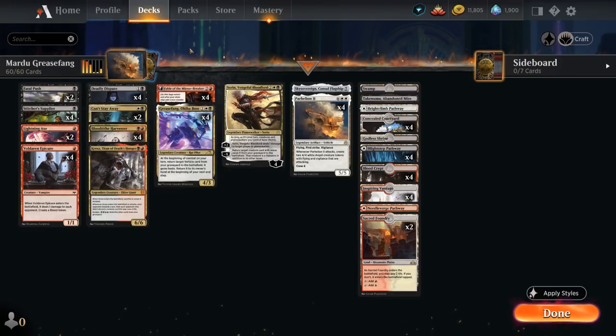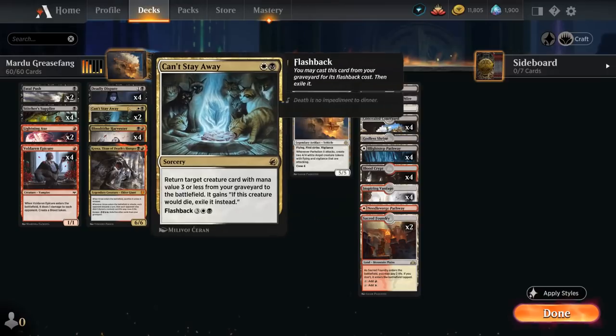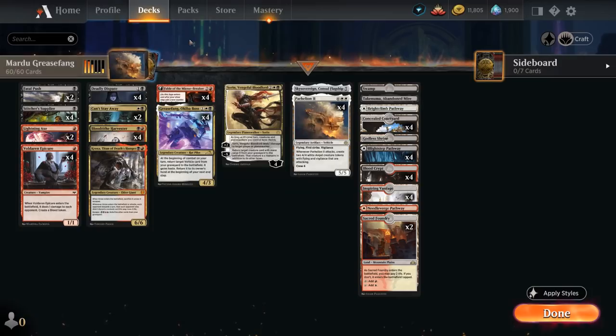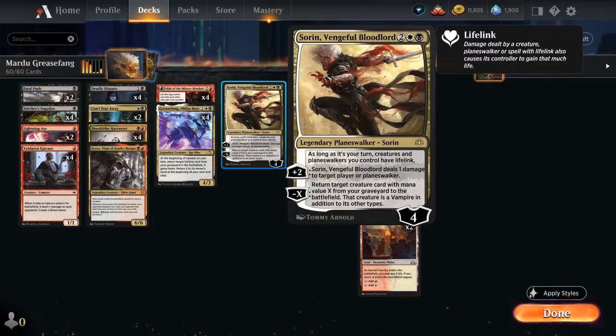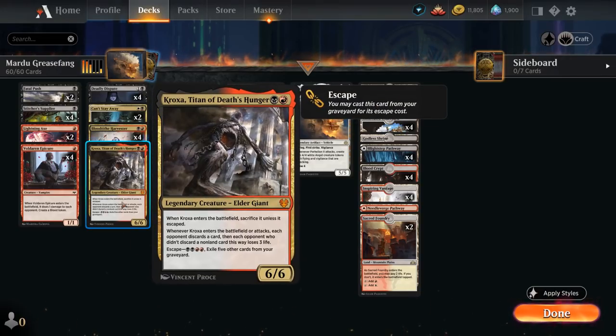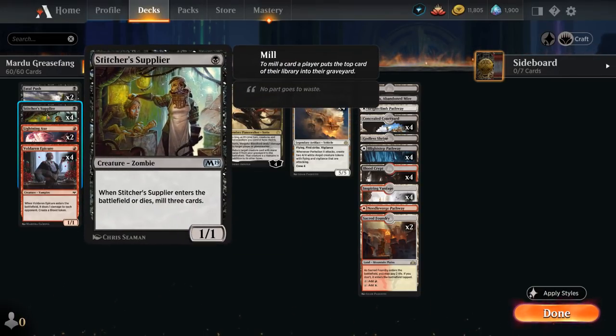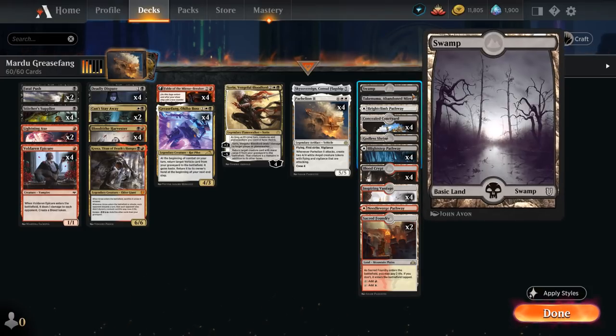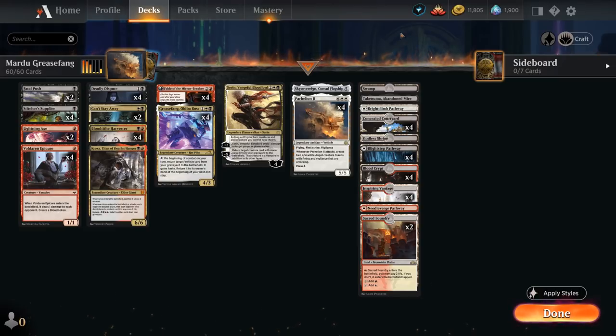We also have a few ways of getting back Greasefang from the graveyard in case it gets answered or milled by Stitcher Supplier — two copies of Can't Stay Away, which can also be flashed back for five mana, one copy of Sorin the Vengeful Bloodlord, which gets back a Greasefang and gives the team lifelink, and one copy of Kroxa, which is just a good mid-range card especially in a deck with four copies of Stitcher Supplier. The mana base has lots of dual lands and fast lands, plus one copy of Abandoned Mire which can also get back a Greasefang from our graveyard.